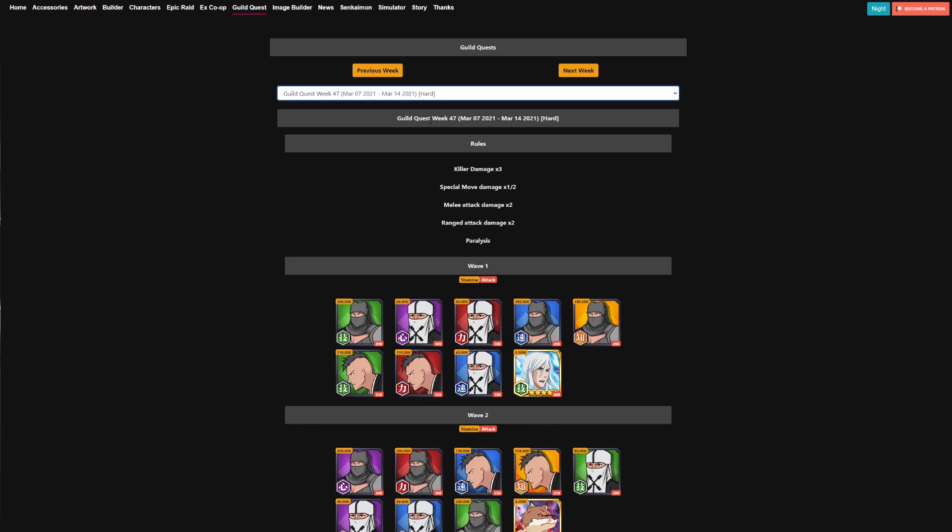All right lads, so today is Sunday, which means we have the new Guild Quest coming out later today — the hard difficulty for the Captain Week. In preparation, we are going to talk about some of the best characters used for that Guild Quest when it does drop in about 5 or so hours time. I will have my video up when that goes live.